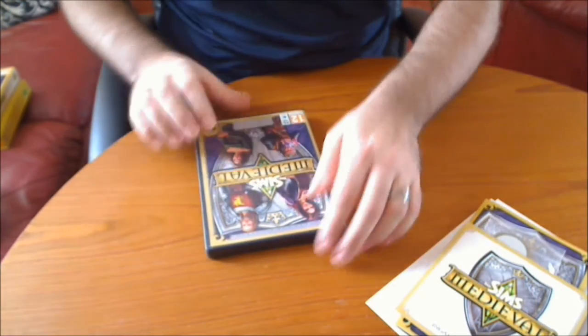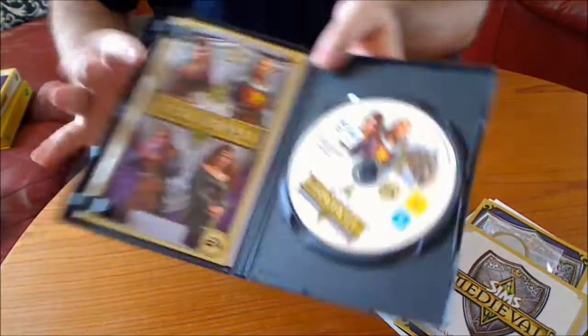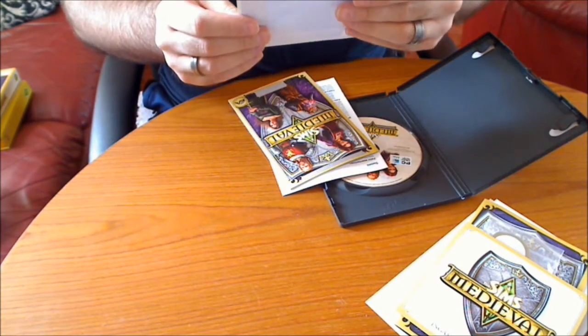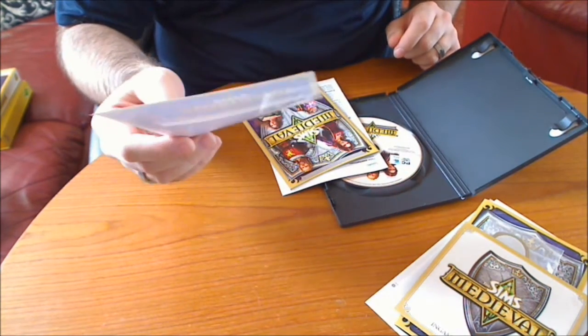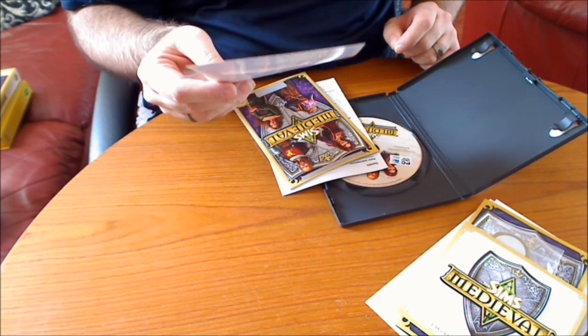Hello, I will leave it there. That was my unboxing of The Sims Medieval Collector's Edition. If you do want to see any more, I will give you a quick look inside the actual game case. The game - I've already taken the wrapper off so I don't need to mess about. Obviously the disc - what would the game be without the disc? And the extra little bit inside, which is my game code. I'm obviously not going to show you that. To unlock your limited edition bonus items, enter the code to unlock the items.